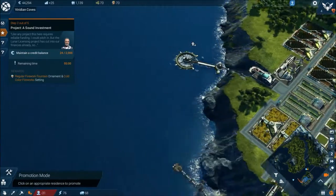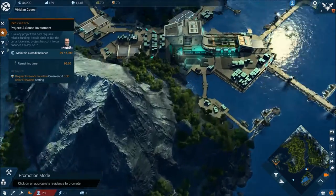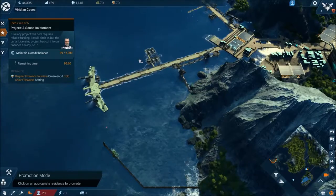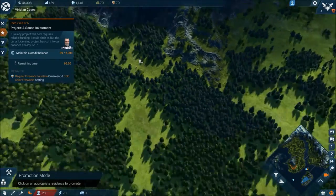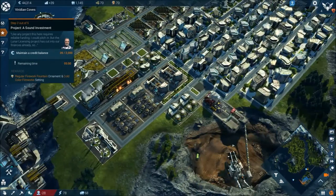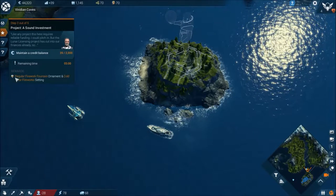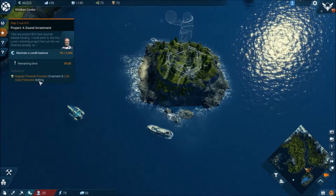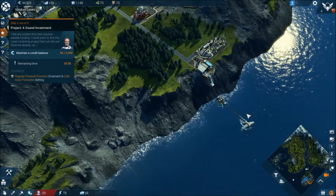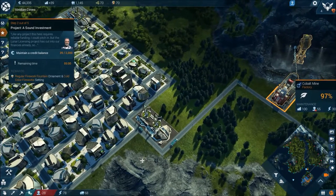Where is this fella's place? Let's have a look. Is it this over here? Can I upgrade? I don't want to upgrade it. I don't know where his place is — I have got no idea. That's our spaceport. We can't do anything here yet. Regular firework fountain ornaments and cold colour firework settings — can't do anything with that. Cobalt mine is at 97% — it's because we don't have enough people working in there.